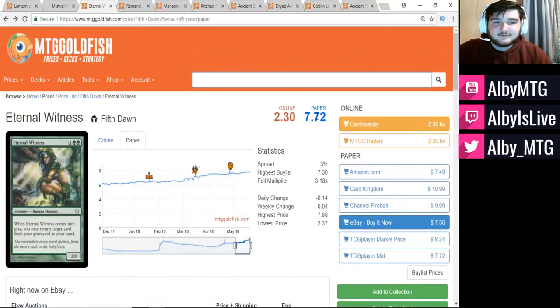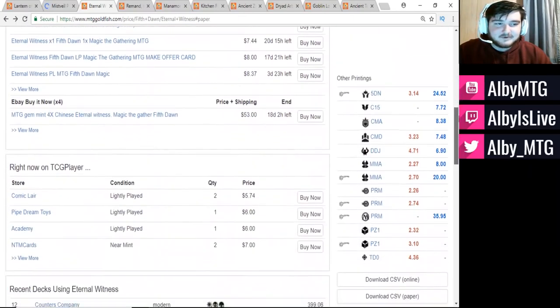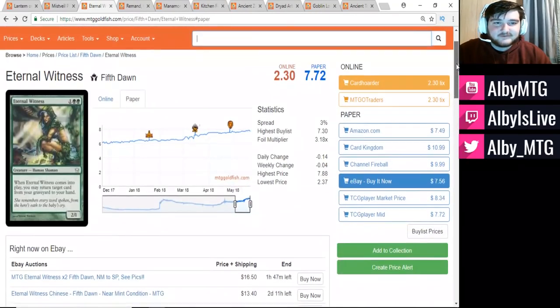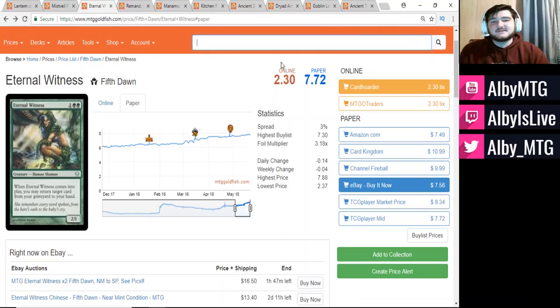On to the third card: Eternal Witness, right now at about $7.75. When we take a look at how many times it's been printed — it's in essentially every Commander deck, printed in Modern Masters, printed as an FNM promo, and in a duel deck as well — so it's seen a few reprints, but nonetheless holds the $7.50 price tag. What makes Eternal Witness so good is that it just fits into every single green deck. There's never a bad time to have one to return the best card from your graveyard to your hand, and it can grab any card — not just creatures like most green recursion — so it really goes into essentially every green deck.